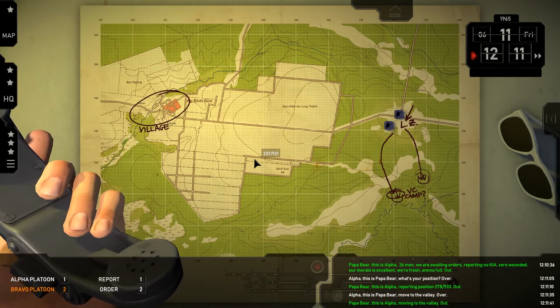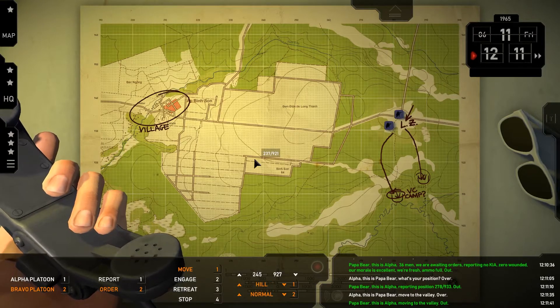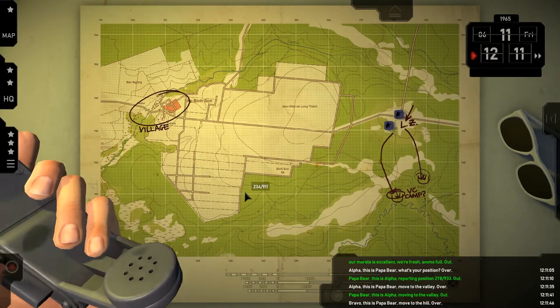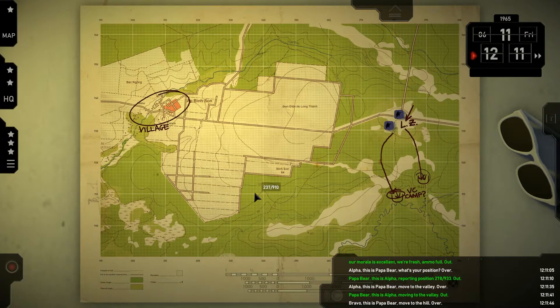Similarly: Bravo. Move to. Hill. The game confirms: Bravo, this is Papa Bear. Move to the hill. Over. Bravo responds: Papa Bear, this is Bravo. Moving to the hill. Out. Alpha then radios in: Papa Bear, this is Alpha. Think we've seen some movement in front of us. Over.